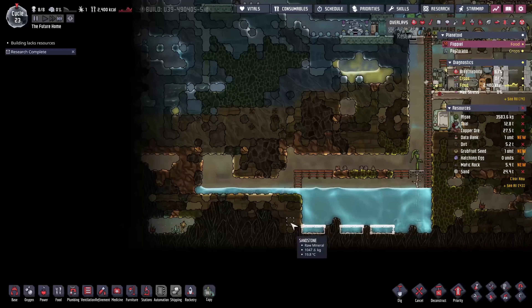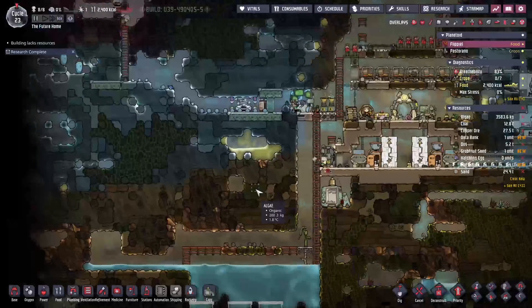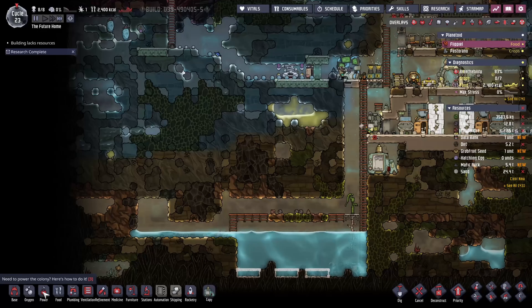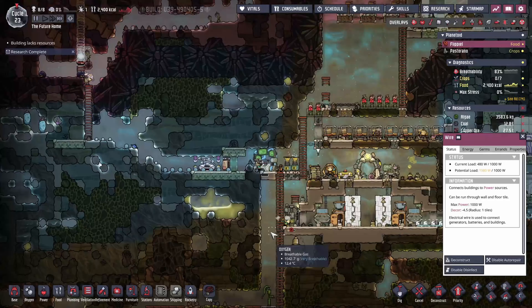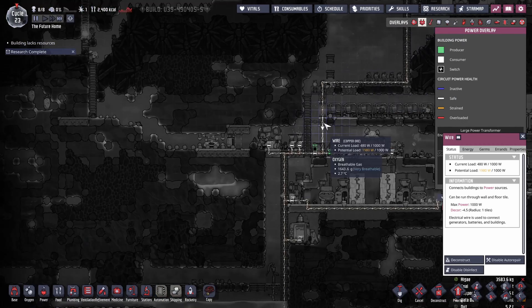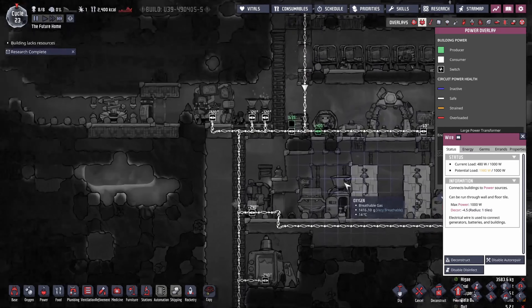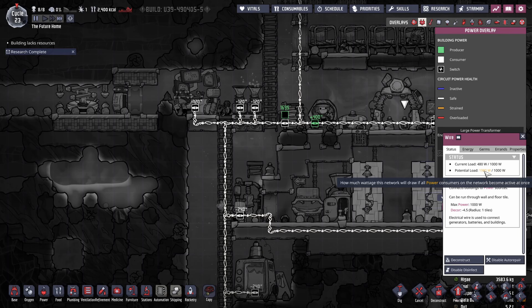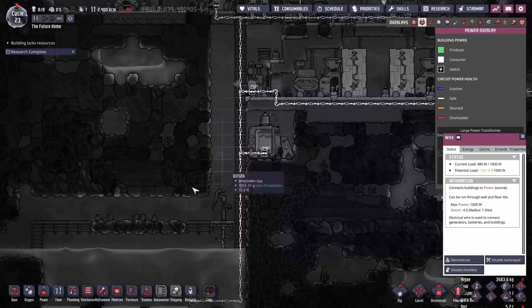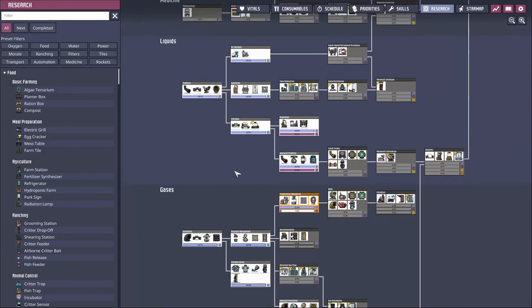Now, where exactly do I want to do power? I think right down here in the corner will be the best spot. I was going to put it here but that's a bad idea — it's better to put it off to one side. I can run my power spine up the side. We're running our power on plain old ordinary wire for now, which can only carry 1,000 watts. We've got enough machines that it will potentially go up to nearly 2,000 watts.